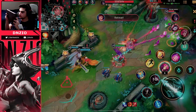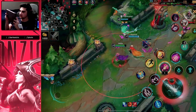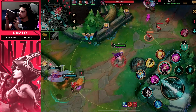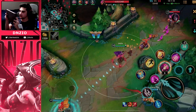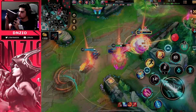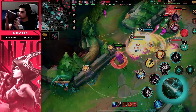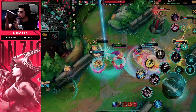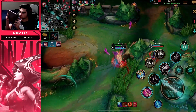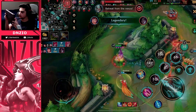The Static Shiv proc and Rapid Fire Cannon proc — look at that! I ulted the Diana ult instantly and blade recalled to root Diana in place. Then we just focus the front line, focusing whoever I can. I use my E but Vi was already reviving herself so it didn't really matter. I just chase down Vi and we get the kill on Kai'Sa as well from Garen.